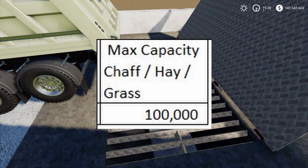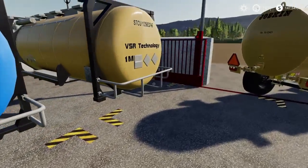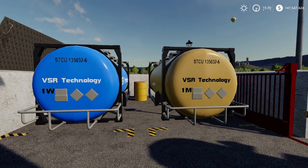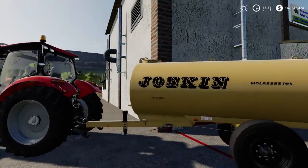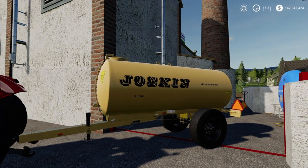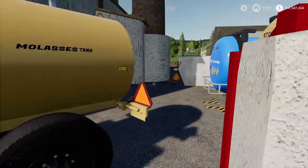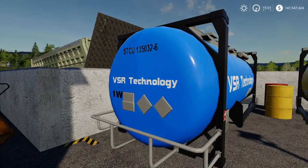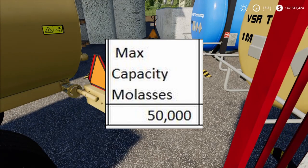Next, come over here and you've got two different colored tanks. This one has '1M' on it — that's the molasses tank. The only thing you can transport molasses in is that specific tank, which we covered in the molasses video. It's a bit of a slow process since it's a smaller tank, but you don't need a whole lot every day. Back in right here, the first trigger is right there — unload. Max capacity on molasses is 50,000 liters.